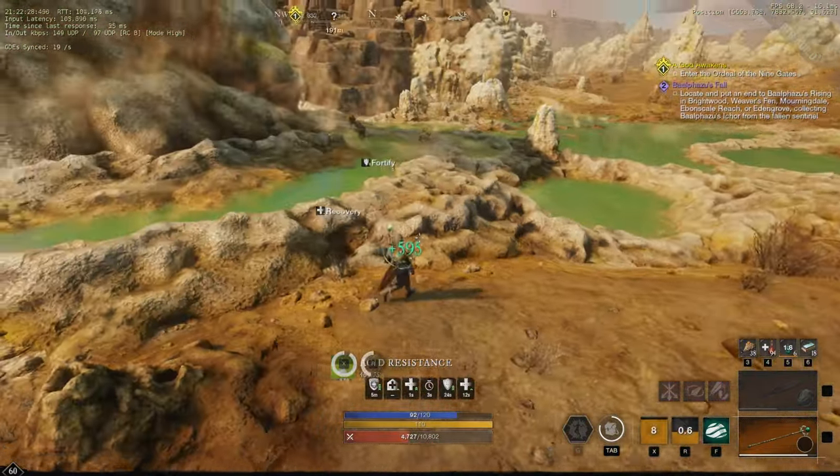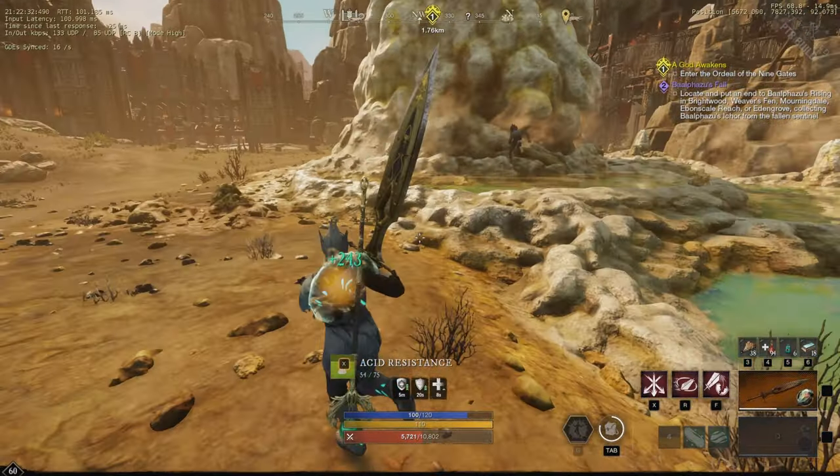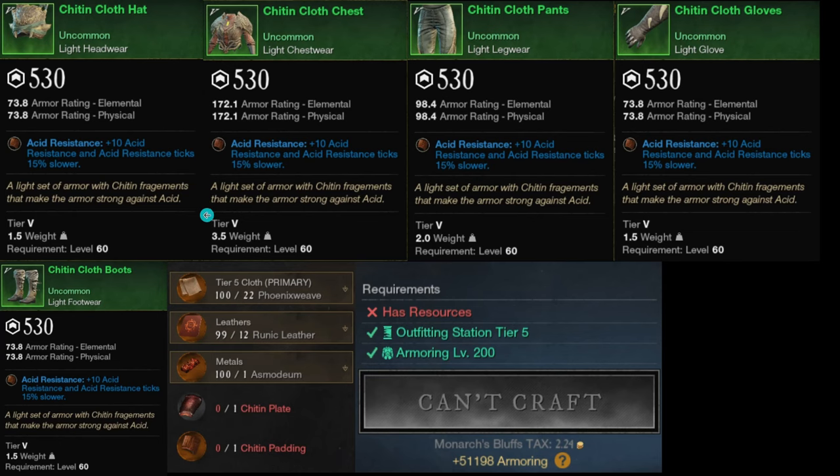To counteract the damage you're taking from the acid, I found a set of armor during my PTR testing that I want to go over. With the upcoming update, we're getting a new armor set craftable at the armoring station called Chitten. It gives plus 10 acid resistance on top of a 50% slower tick rate per piece. If you're able to get all five pieces, that's plus 50 to your acid resistance on top of a 75% slower tick rate, which is going to be huge when trying to get that Sulphur resource from the Sulphur Mines.